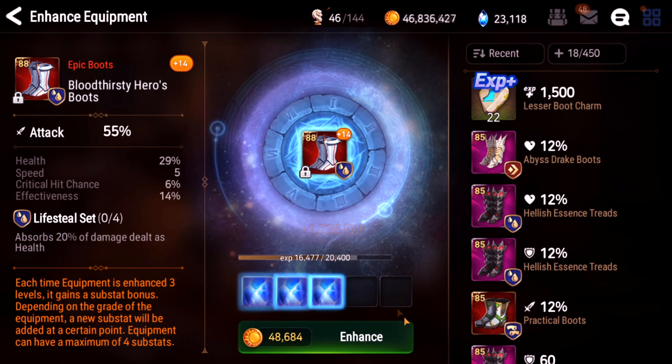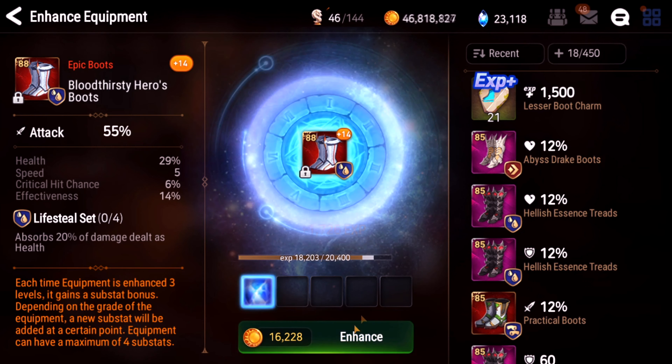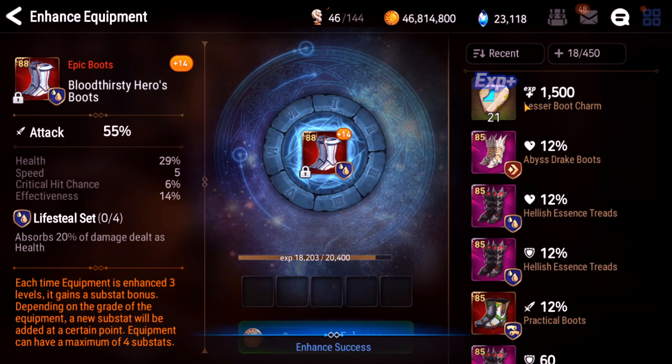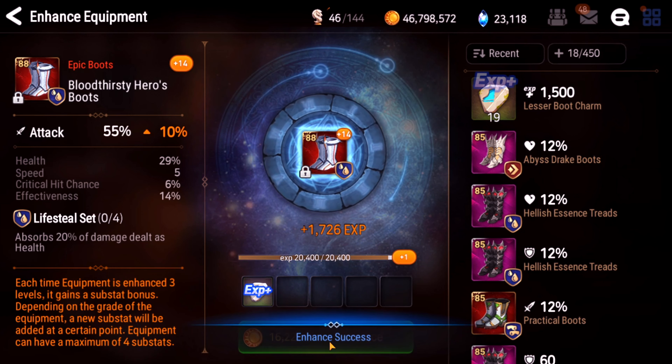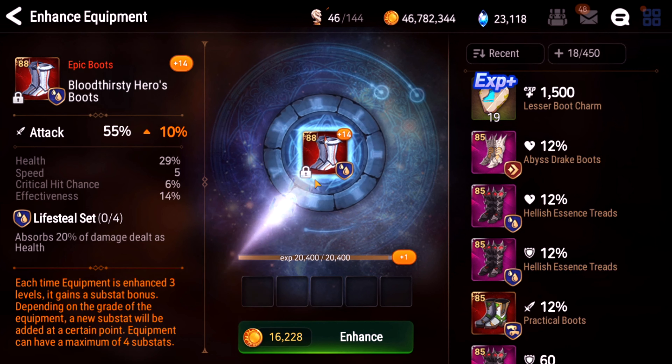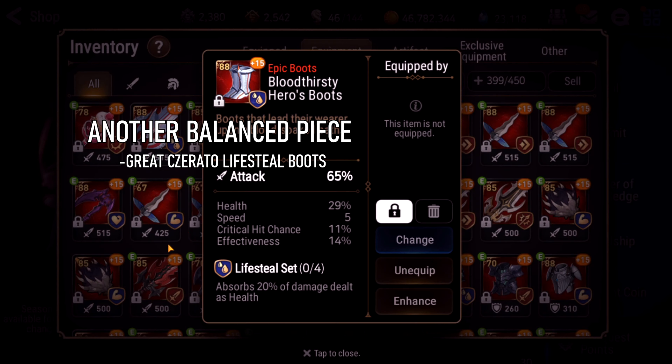We'll do 3 here. Alright, we're getting close. Let's see what we get here. Bam! Health. Critical hit chance. Still pretty solid. Great for Cizerado.